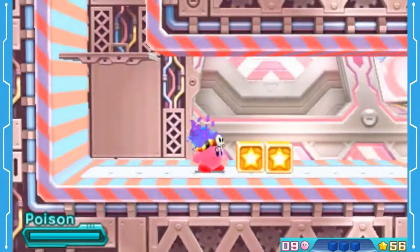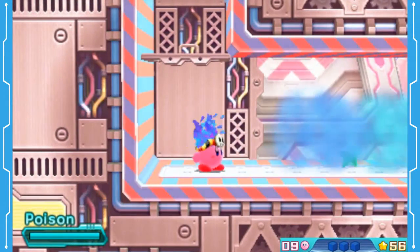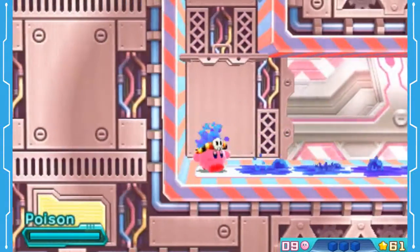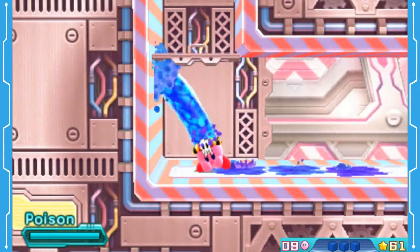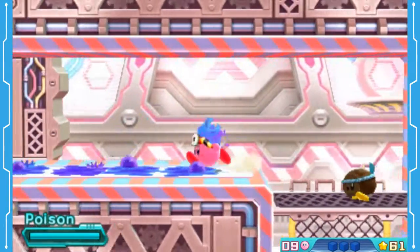It's kind of the replacement for Water, but it's a bit of its own thing as well. Because if you Dash, you do the Water move. Dash and B does the Water move from Return to Dreamland and Triple Deluxe. Up B does the Water move as well. So those two are returning things, but everything else is really different.